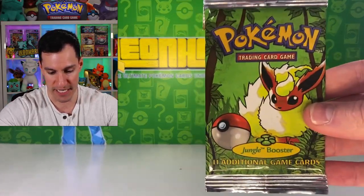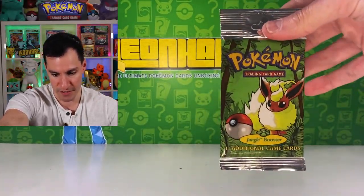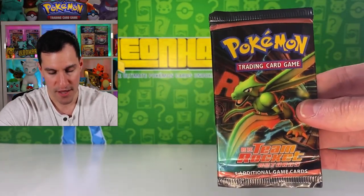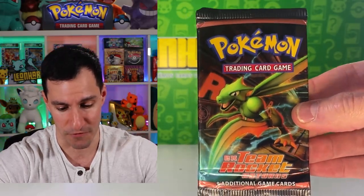We have Jungle — this specific one is just a long stem pack, no difference between regular and non-long stem, these were just hung on shelves. Another doozy: EX Team Rocket Returns — another chance at pulling multiple Gold Star Pokémon cards like Treecko, Torchic, and Mudkip. I myself have pulled a Mudkip Gold Star on this channel before.